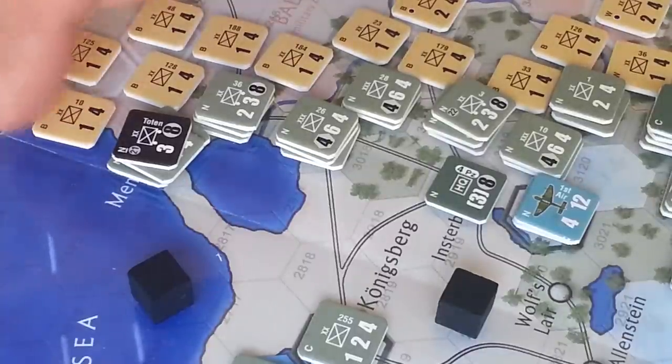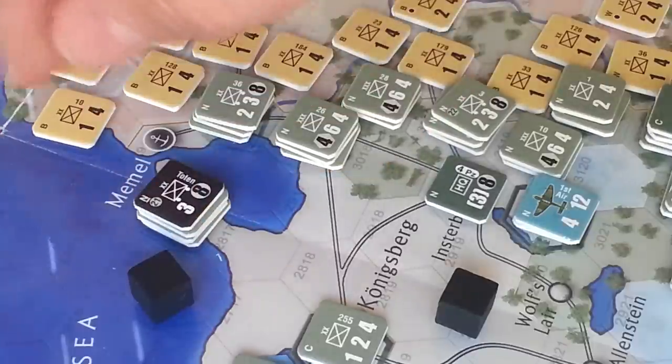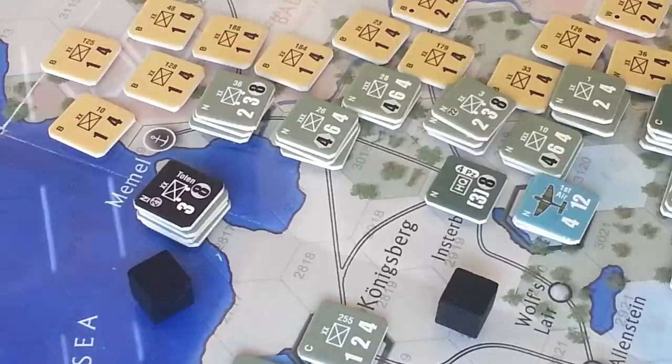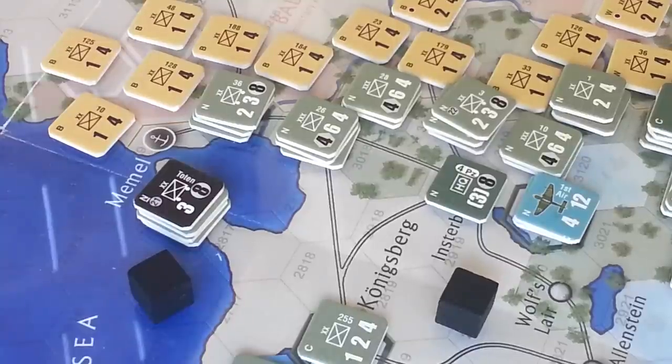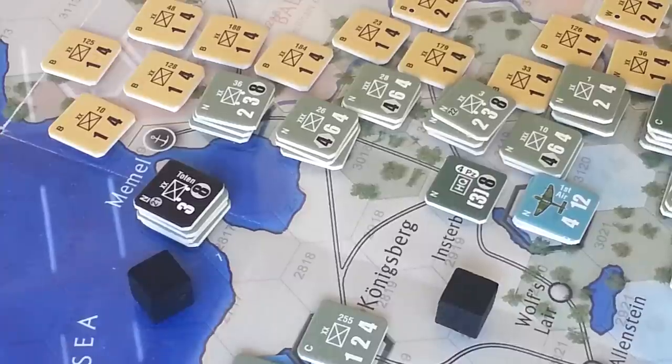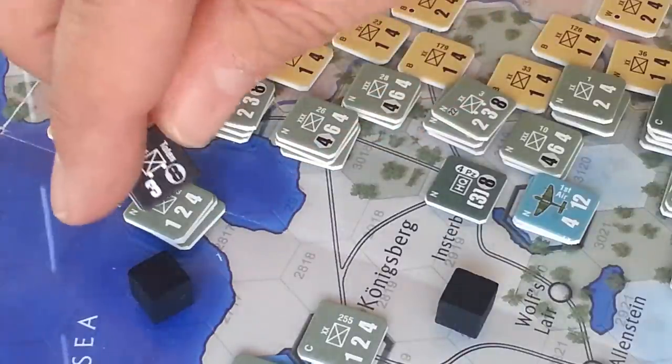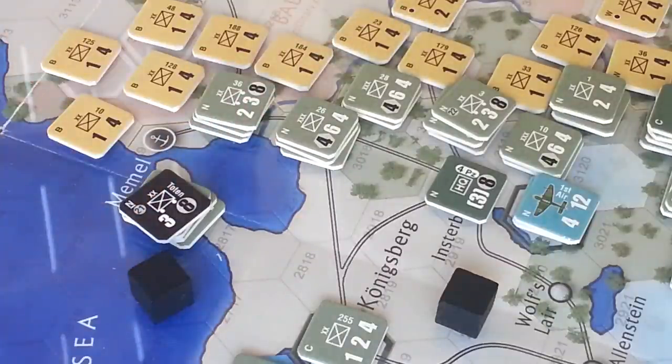The first combat we're actually going to do is this little guy right here. I've got six factors here — it's a straight-up six to one. This is clear terrain, even though there's a little piece of woods in there. We have no bombardment, nothing else going on there. That motorized unit, if it was stacked with a tank mechanized unit, we would receive a bonus — we would double the combat factors. Turns one to three, German motorized units double their combat factors on defense in clear terrain, and double their attack strength when stacked with at least one Panzer unit in clear terrain.